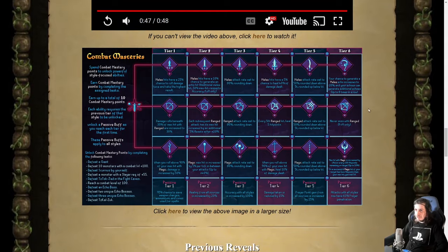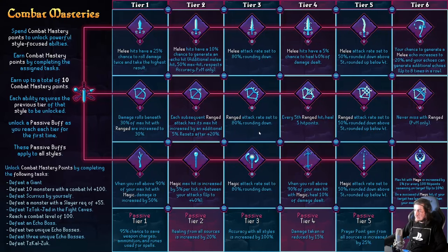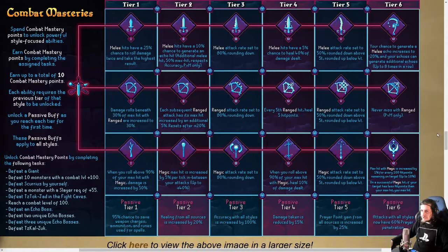I just want to say off the bat — I actually love this, I think it's a really great way to do it. So we've got a full table here. There are melee, ranged, and mage trees. Spend combat mastery points to unlock powerful style-focused abilities. Earn points by completing assigned tasks. There are 10 tasks you have to do to get the points. Your first one is very easy — defeat a giant, then 10 monsters with a combat level plus 100.